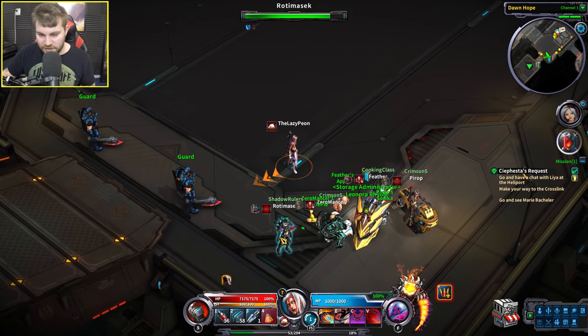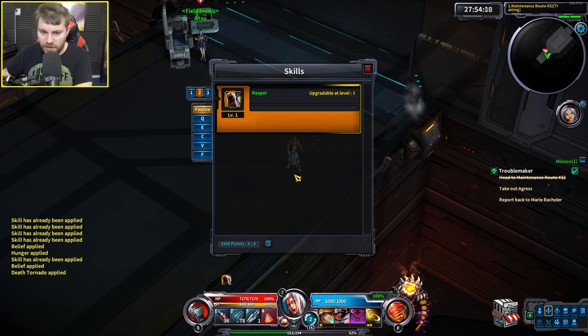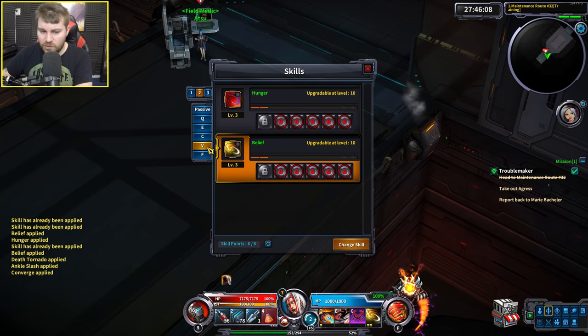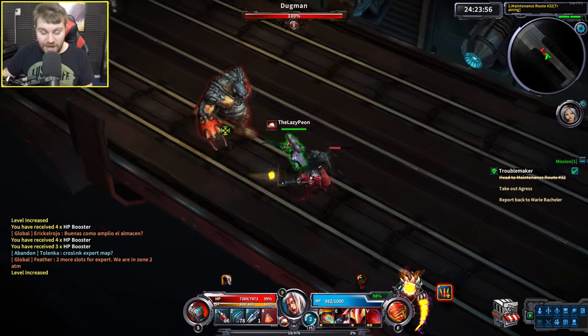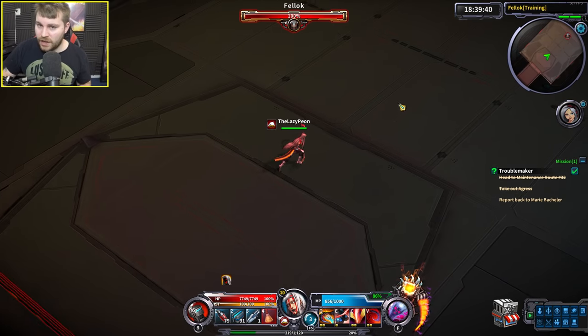There are actually quite a few players here. I've got 6 skill points which I've completely ignored — I'm going to upgrade my V ability because it's the one I use the most. This skills UI could definitely be a little bit more intuitive; maybe it should all be on one page instead of having two different skills and then a change skill button. Another level — what level am I now? Level 9.